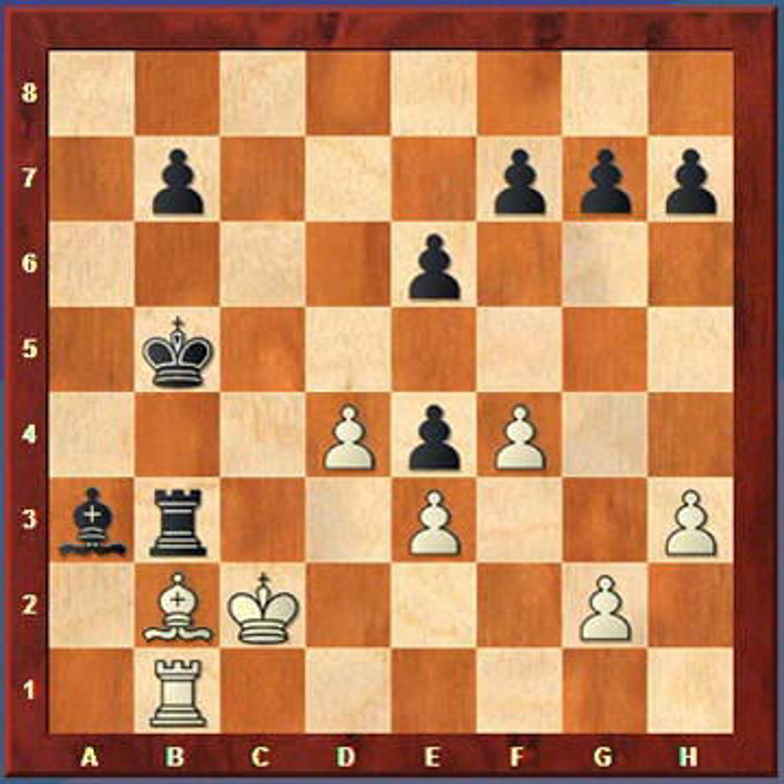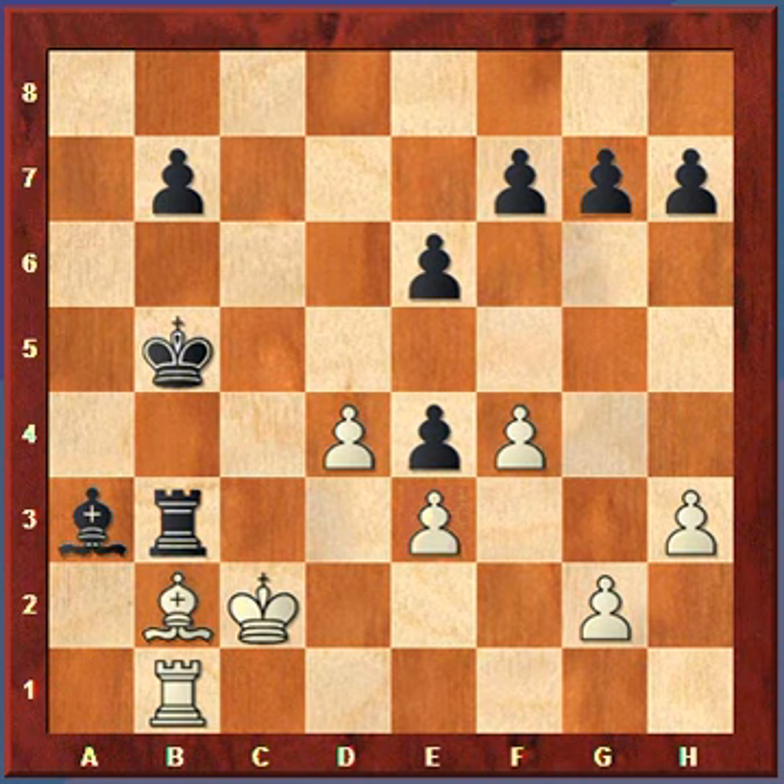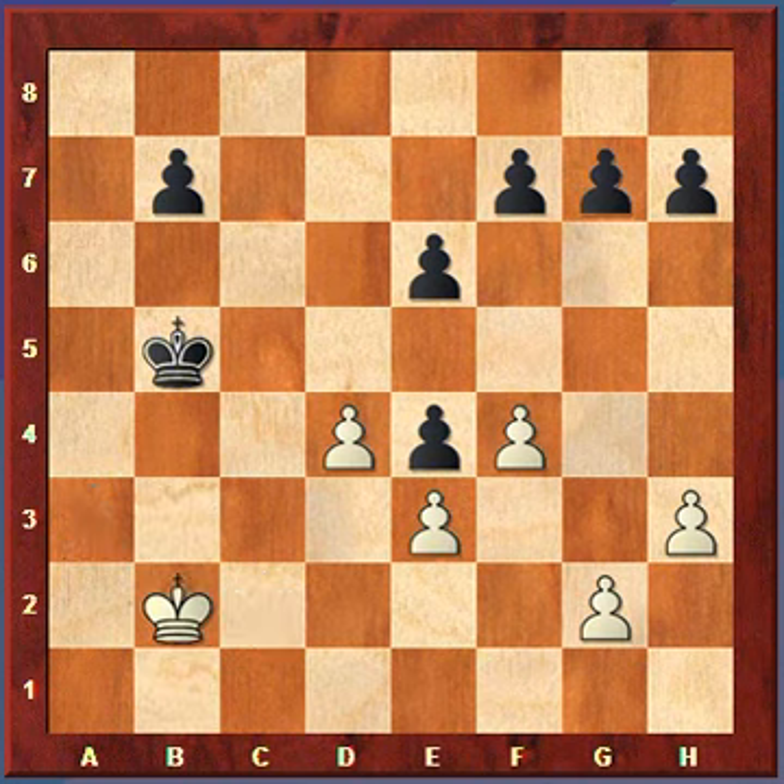Rook takes b3. It would be a mistake for black to play rook takes e3 because the bishop just gives a discovered check, the king moves, and white takes the rook. So going back to the simplification: the rook takes, rook takes, bishop takes, king takes.